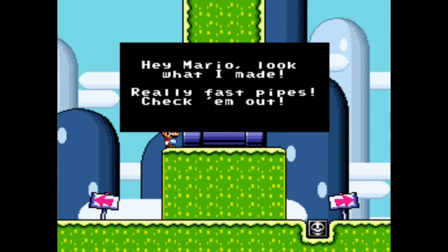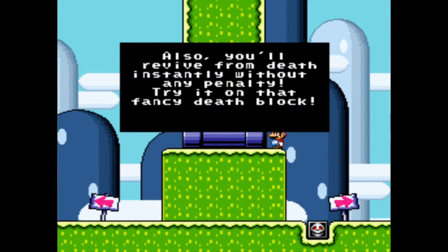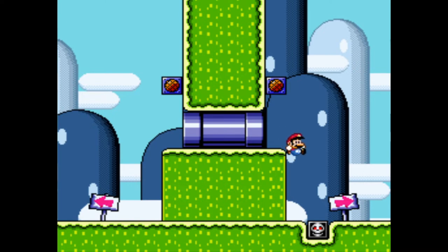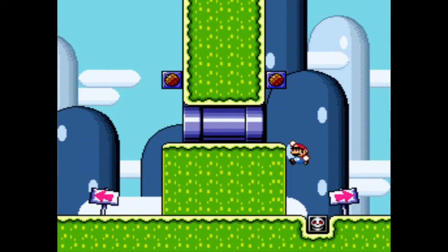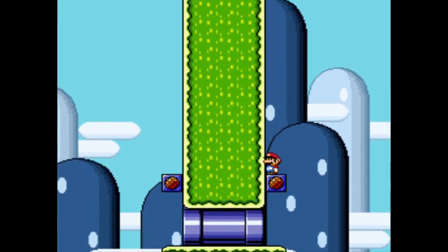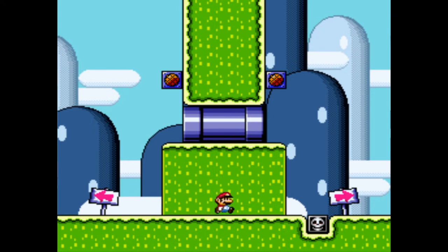Hey Mario, look what I made — really fast pipes. Check them out! Fast travel pipes, here we go on the fast track to success. Also you'll revive from death instantly without any penalty — try it on that fancy death block. So there's no such thing as lives, and I think I might do pretty well. Whoa, having a little bit of trouble changing direction here.